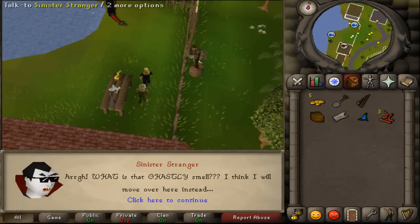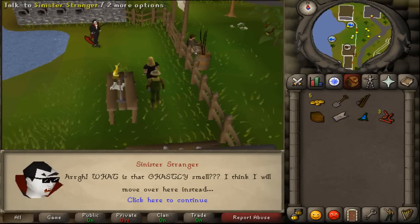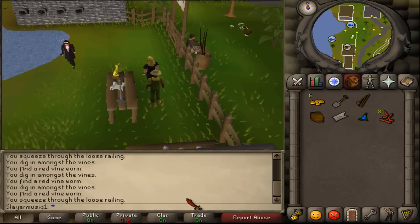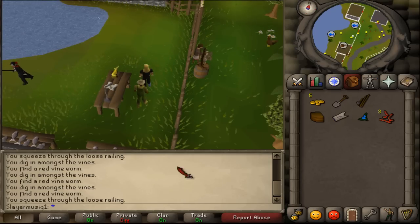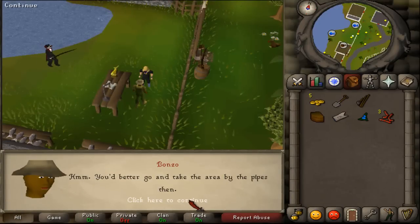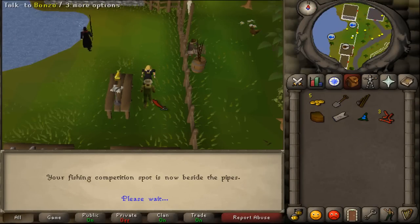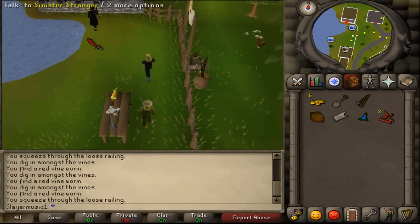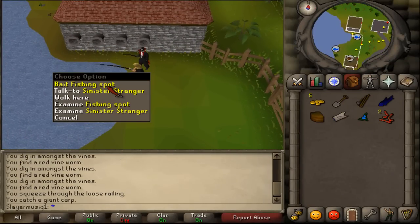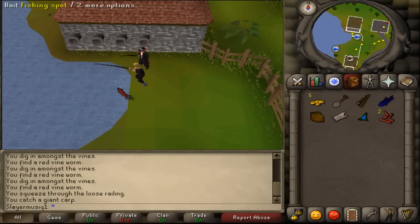You will then see a sinister stranger walking towards the wallpipes to start fishing, but he doesn't like the garlic smell. He starts walking away. Then Bonzo says that you should take the fishing spot at the pipes. So go north and start fishing at the pipes.